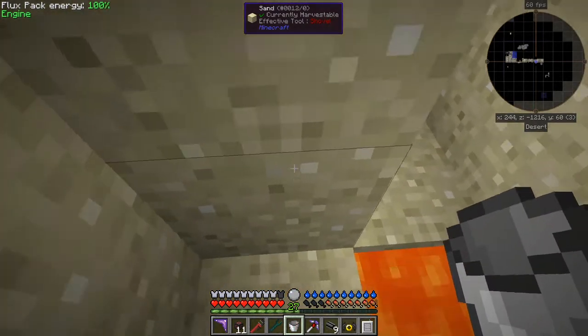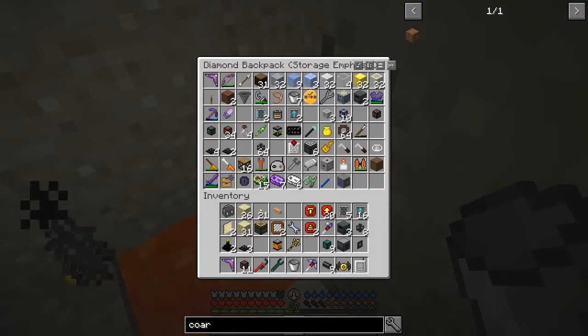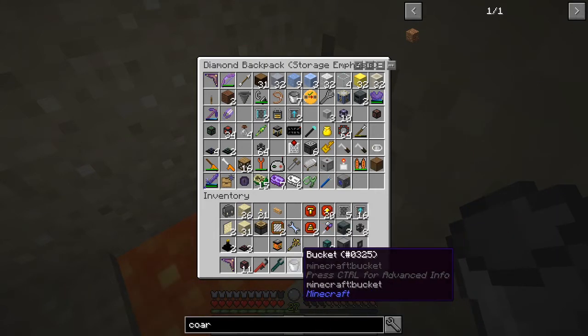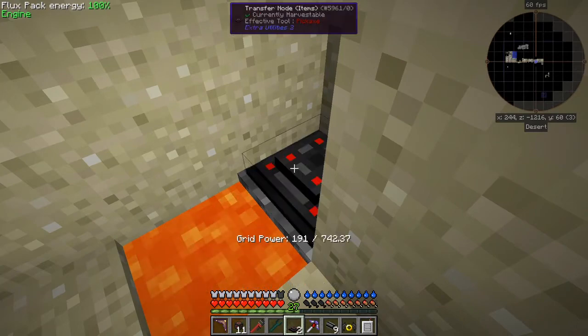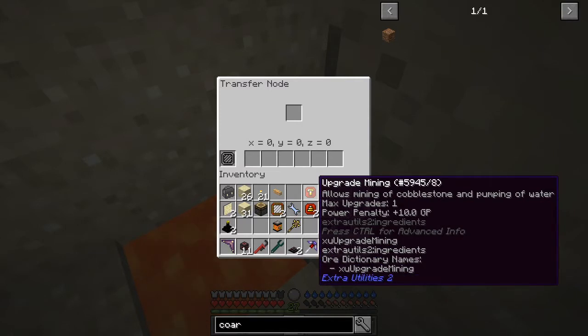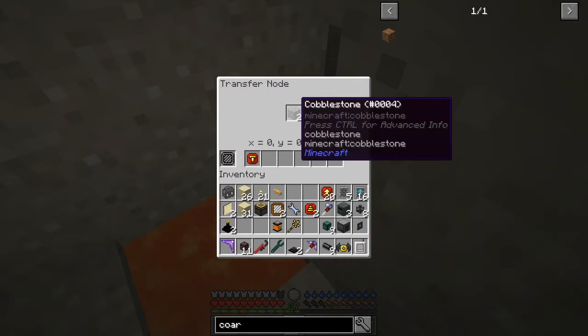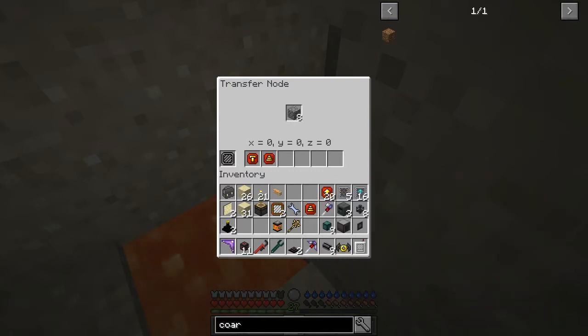And then what we're going to do is put on top of this here the transfer node. I should have some around - I've got three now. So we put the transfer node down like this, right-click that, and then we can put into this the mining upgrade. As soon as I do that it'll start to produce cobble, and I can put the stack upgrade in there - yes, it's going to produce some stacks at a time. Maybe I can put some upgrades in so that's producing cobblestone fast.